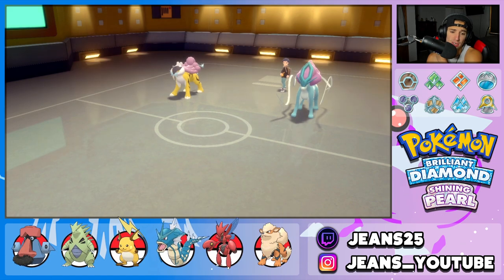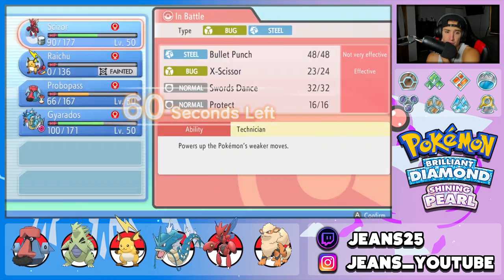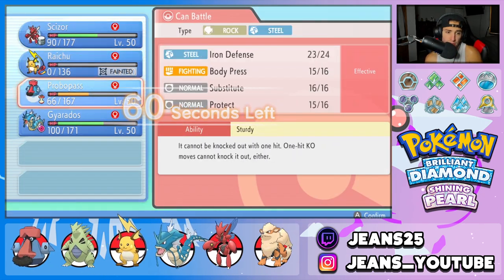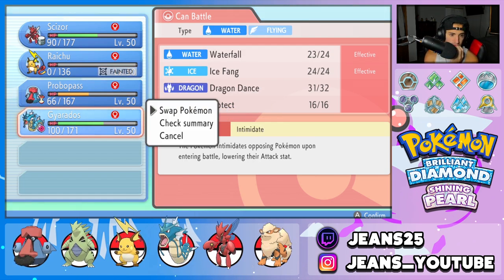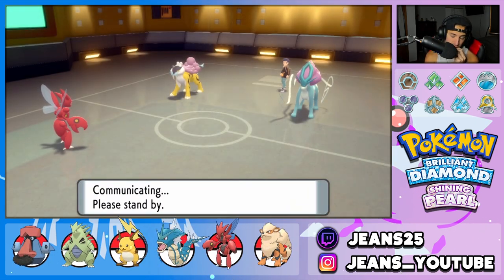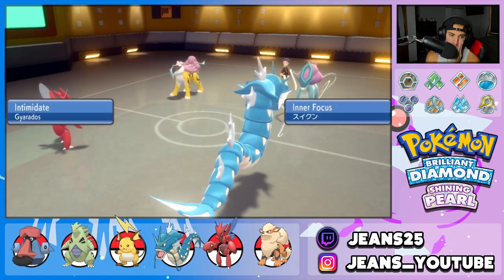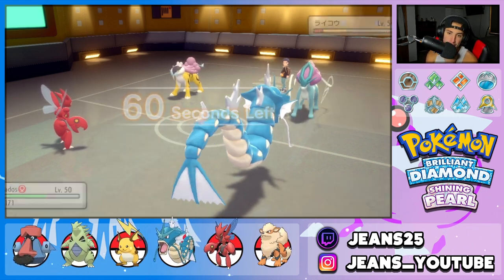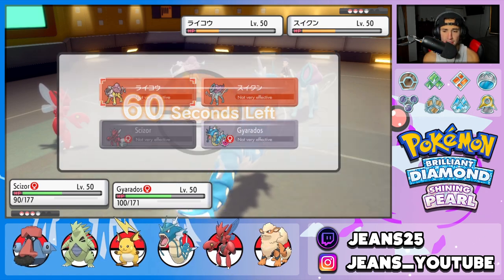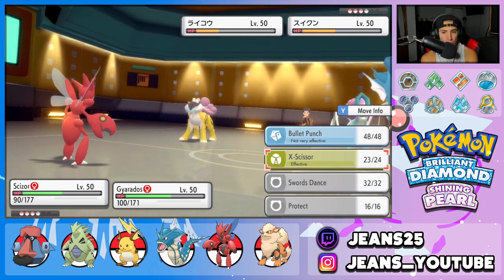What's coming out? Scizor gets out here. Obviously I want to Bullet Punch the Raikou. I feel like it's a free Dragon Dance setup here, right? I'd love to break the Reflect too. Bullet Punch is not going to take him out — that kind of hurts. This is a tough battle — the Raikou and Suicune really just do me dirty.